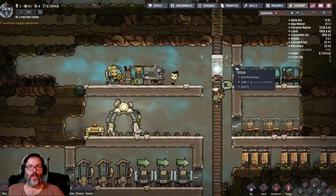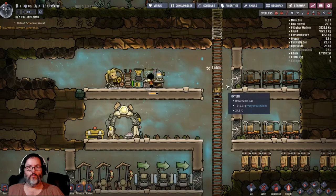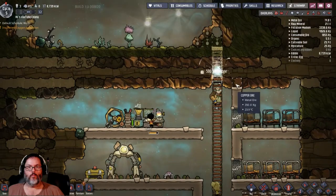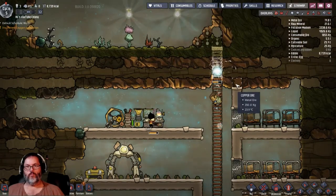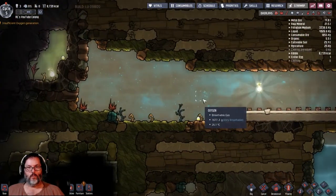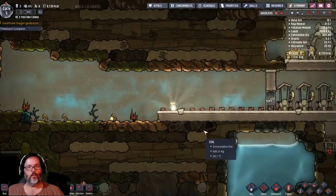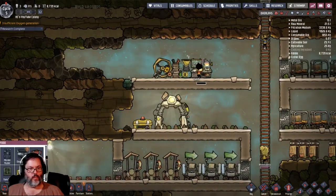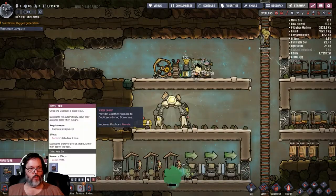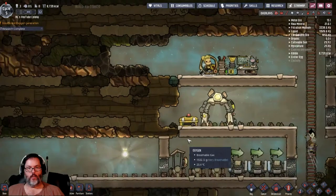Cranking that battery up, constructing away. We want to get up here so we can harvest. First stage of research was completed — that gives us an egg cracker and a grill. We also picked up a mess table and a water cooler. That's going to be the next thing we want to work on.